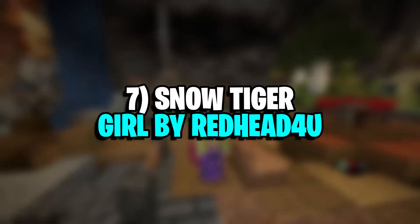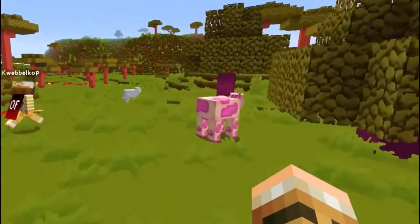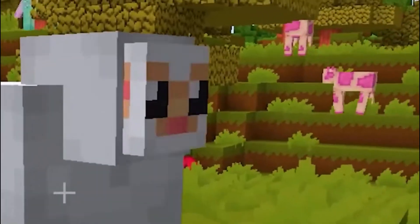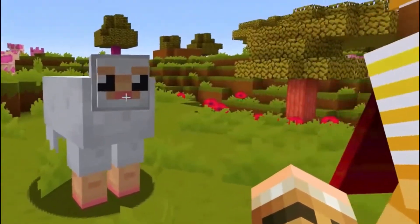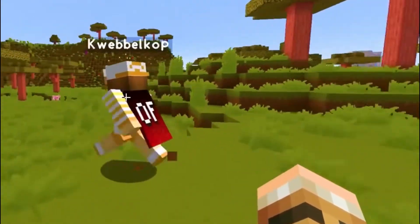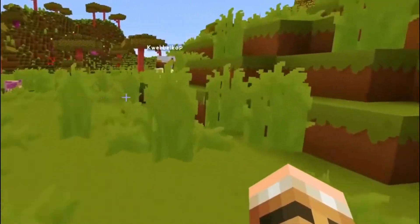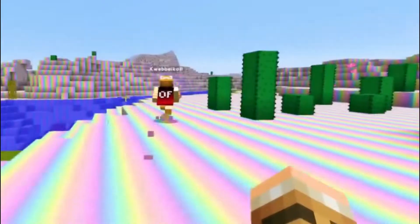Number 7: Snow Tiger Girl by Redhead4U. There are plenty of skins of girls in hoodies in the Minecraft community, but this one stands out quite a bit. Complete with a black and white color scheme, tiger stripes, and even ears and a tail, this skin really stands out. It can even blend in somewhat with the snowy biomes, making it a natural aesthetic fit. A nice pair of leather boots round out the skin, ensuring players' feet don't get too cold while traversing the snow.